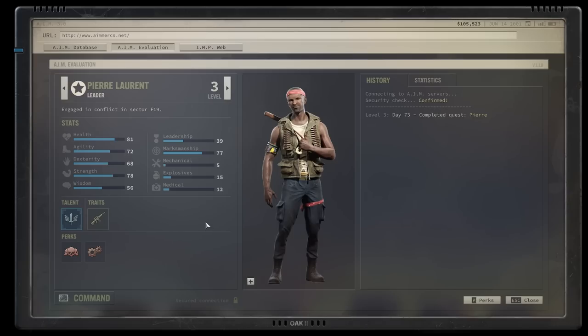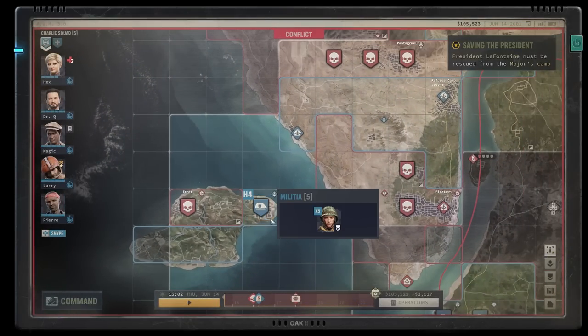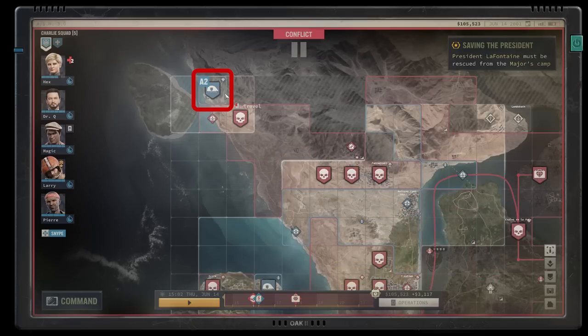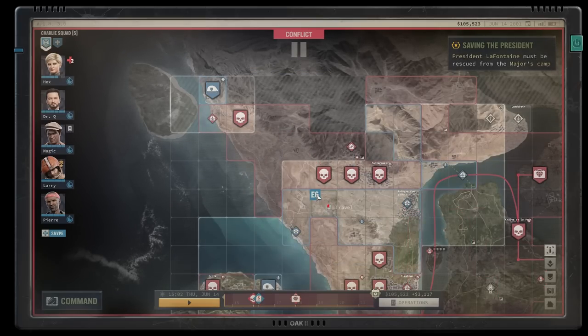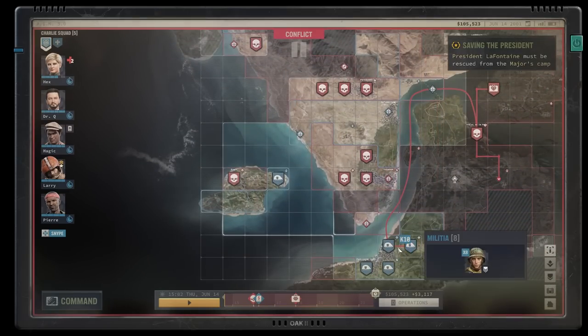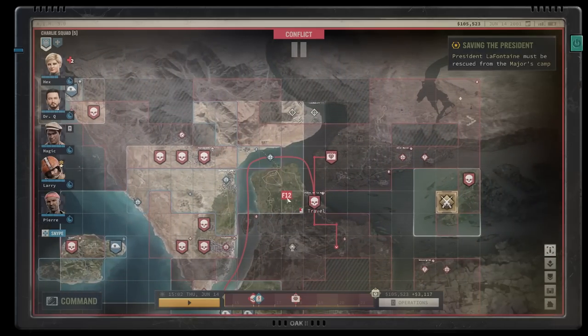Recruiting Pierre is way easier and faster than the Major. It all starts on the island — you must not kill him in your first encounter. From there you'll find out through the game that he's been sent to the mine in A2. Even if you go there right away you won't find him, so get some gear first if needed. When you conquer A2, you have to kill Graf the slave master — this is essential for Pierre's influence checks.